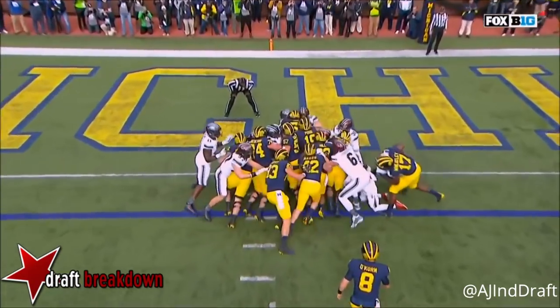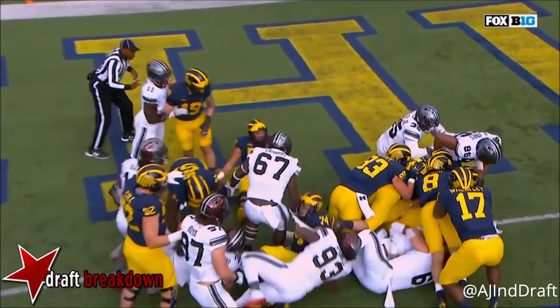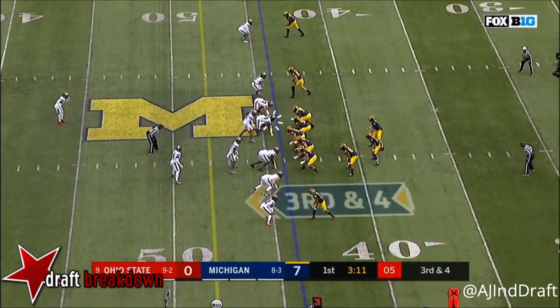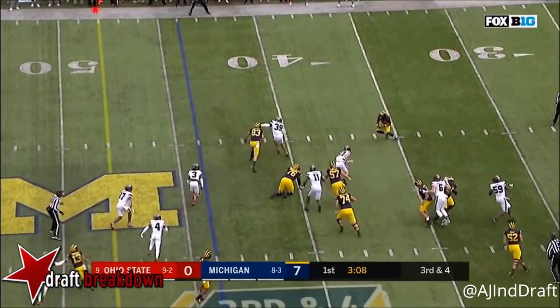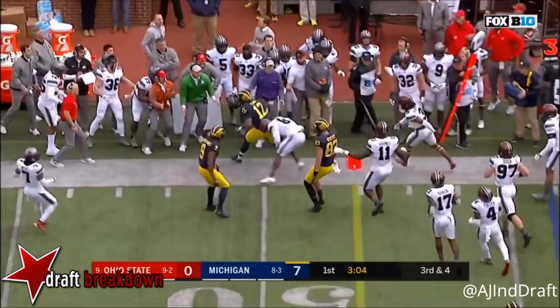The problem here is that there are so many bodies under Khalid Hill — there was almost no way for him to get through. O'Korn drops it off to Evans, who tries to get outside and picks up yardage.